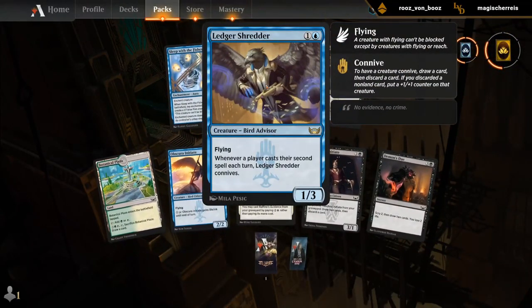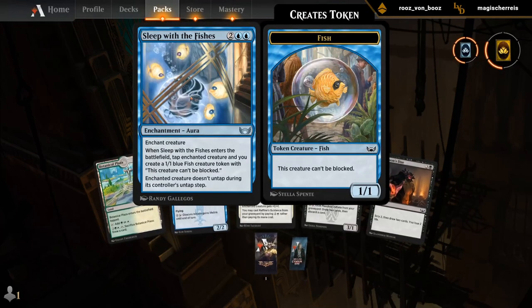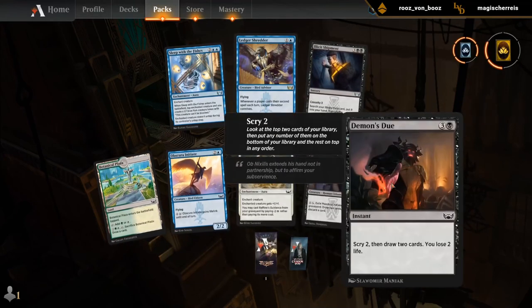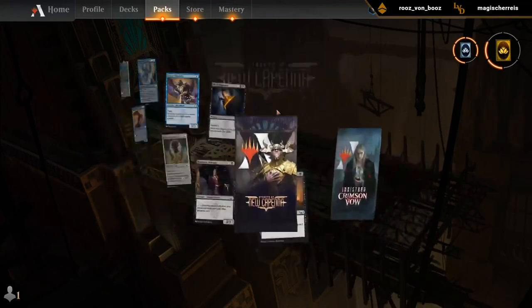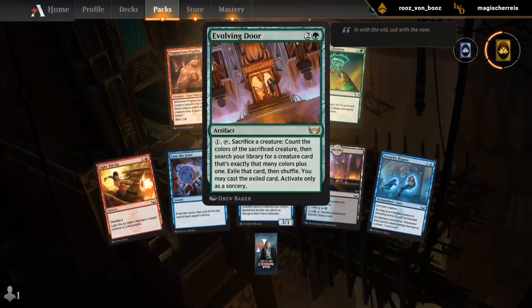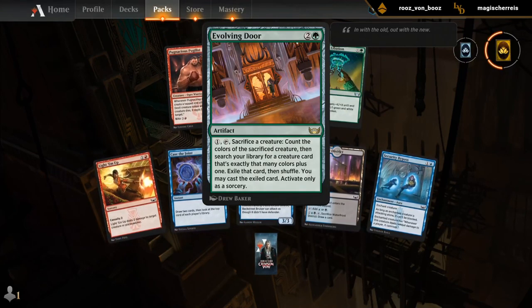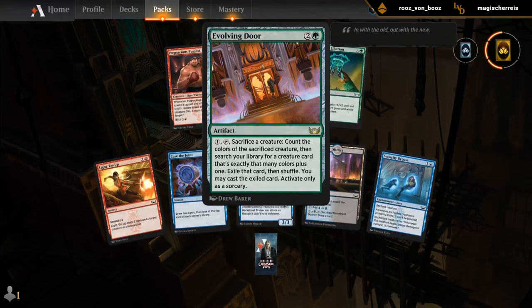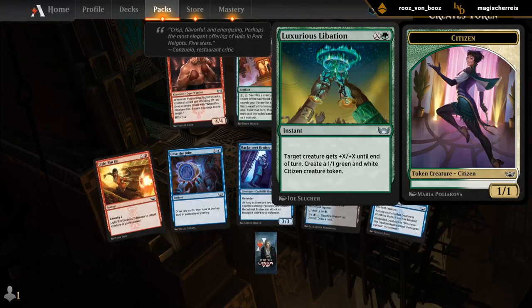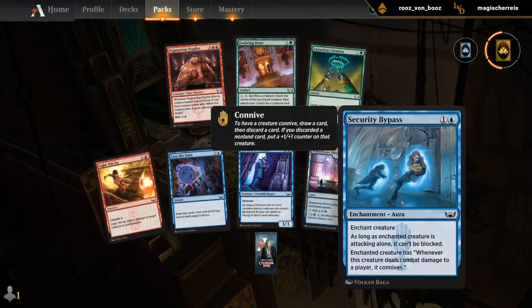Lencher Shredder — quite powerful, just 2 mana and then keeps on growing over time, giving you a ton of card selection. Sleep with the Fishes also good removal. There are some other playable cards here, like the Initiate and Maestro's Initiate as well. Demon's Juu if you want some card draw. Last pack — Evolving Door, fun challenge in drafts. I don't know if it's going to be worth it very often, but could be a fun inclusion. Best card overall might be like a Pugilist. The Libation also — a powerful pump spell with some cool play patterns. Otherwise, maybe Bypass to put on your Virtuoso.